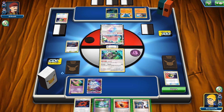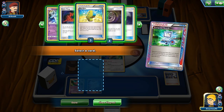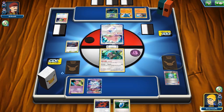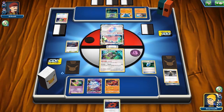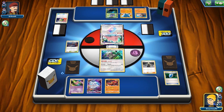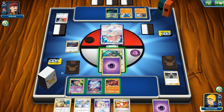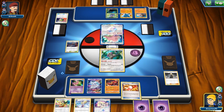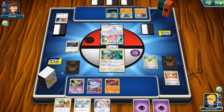I'm going with Nihilego GX here even though Dawn Wings has the resistance. If it gets knocked out, it opens the possibility for a Moon's Eclipse play, and I also don't want the opponent to know I play Dawn Wings yet. Before playing the VS Seeker, I use N for one card, then it's safe to put Buzzwole on the bench. We play the VS Seeker for Cynthia. We have energy to manually attach — Trainer's Mail first to try to find a Max Elixir since we need acceleration.